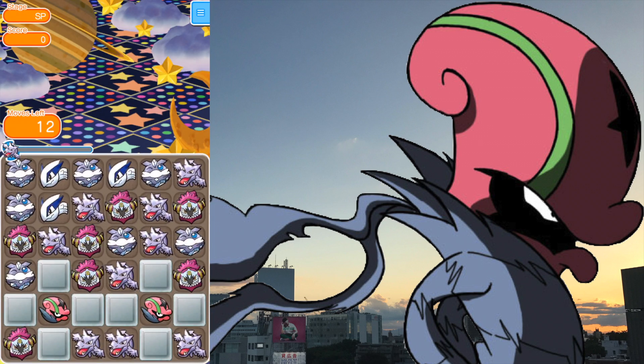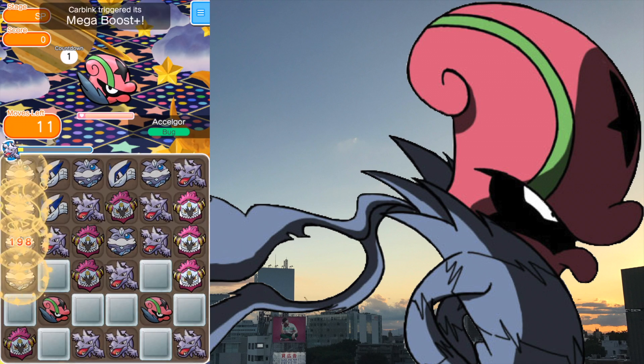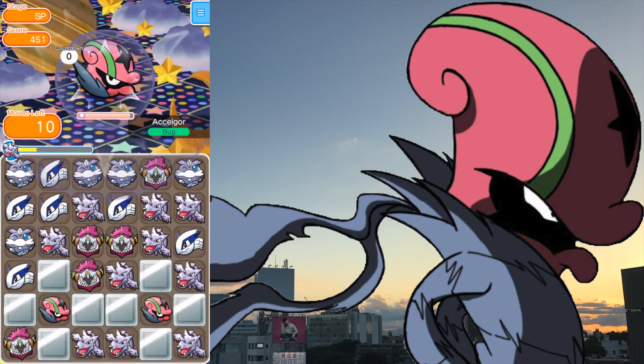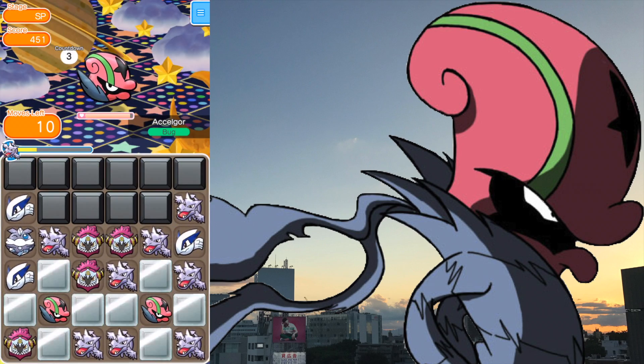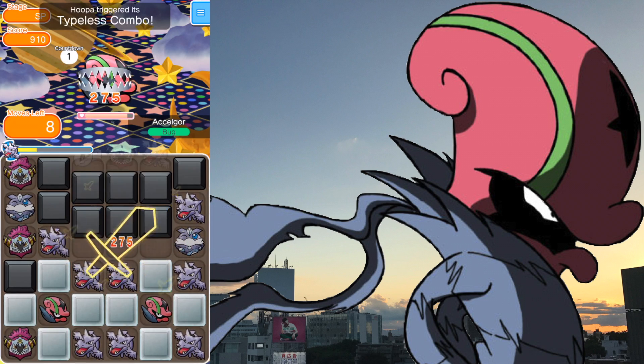Hey everyone, my name is Dorian and I'm here with Shuffle and Chill. Today I'm going to show you guys Accel Gore — it's a repeat stage that dropped on February 12th as basically our Valentine's Day update. It's here for seven days, it's one heart to try, and you guys should do it.